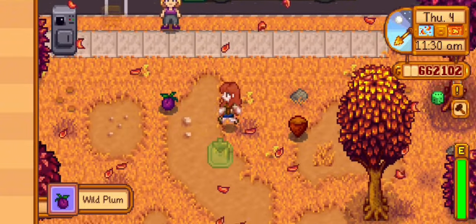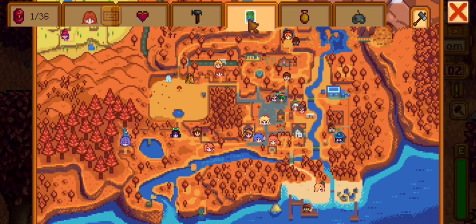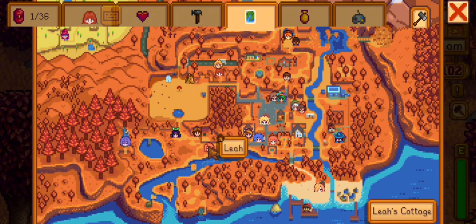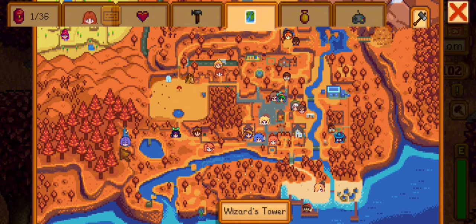The next mod is NPC Map Locations by BOOM and Pathoschild. This mod lets you see NPCs and players on the map, with an optional mini-map you can apply in the config.json of the mod. With this mod, you can now track the NPCs.